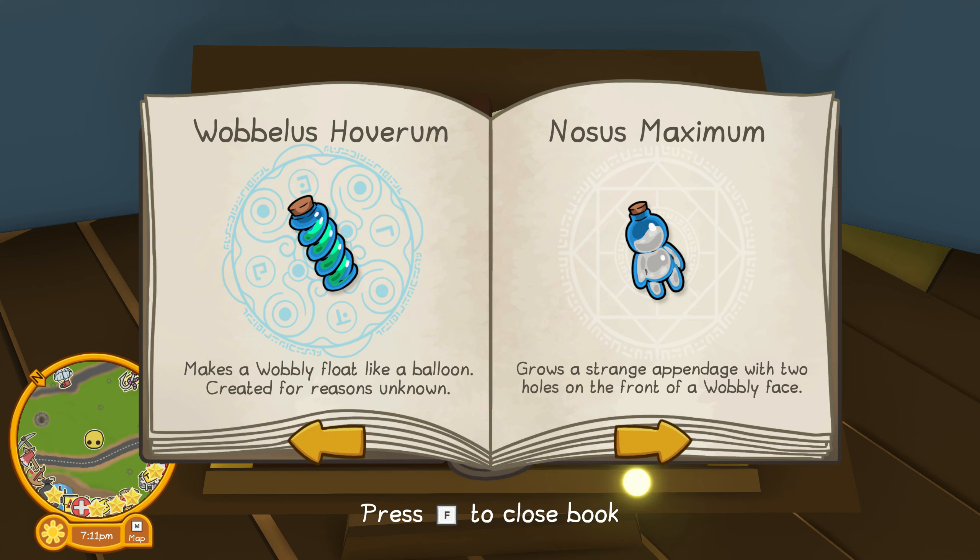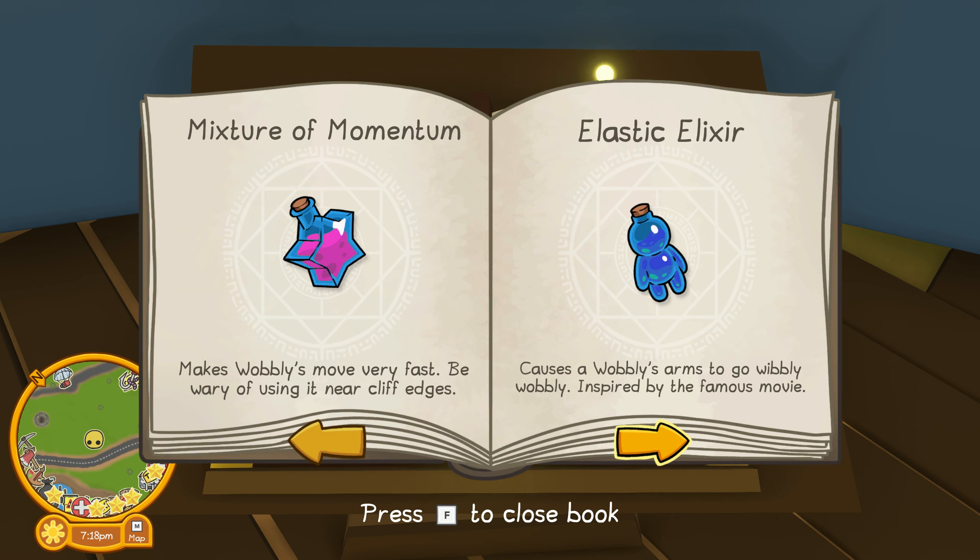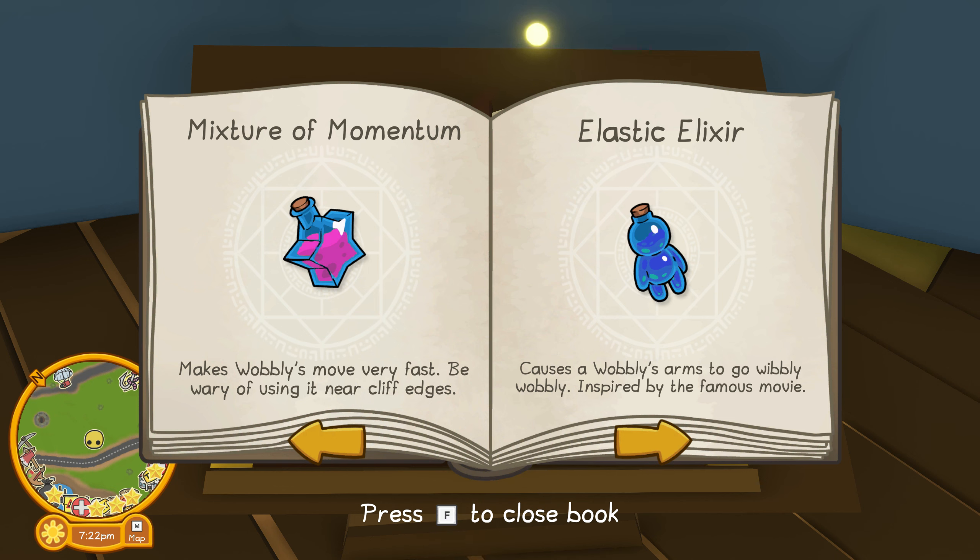Wobblest Hover Room — makes Wobbly float like a balloon for reasons unknown. Mixtrum of Mountum — makes Wobbly move very fast; be wary of using it near cliff edges. Elastic Elixir — causes Wobbly's arms to go wobbly. Wobbly — from an inspirably famous movie.